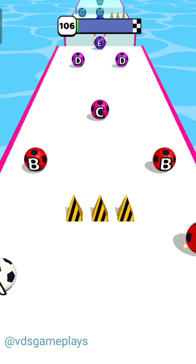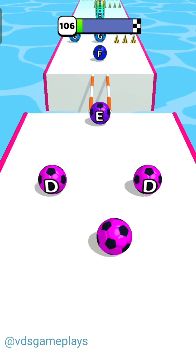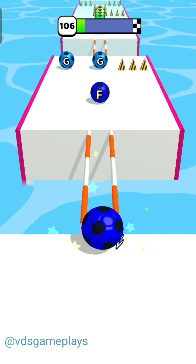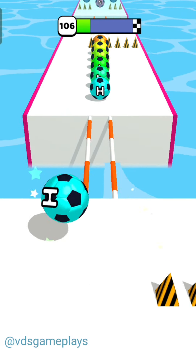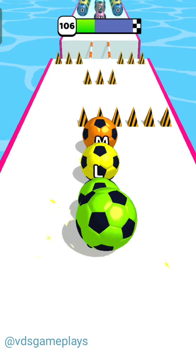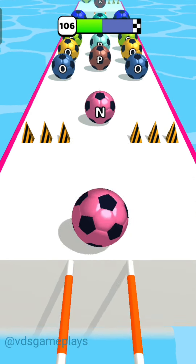Hello guys, welcome back to our channel Videos Gameplays. Today we are playing a Jet Runner game. As you know, it's a ball game, so we have started level number 106. We have to merge the same color and the same alphabet ball.